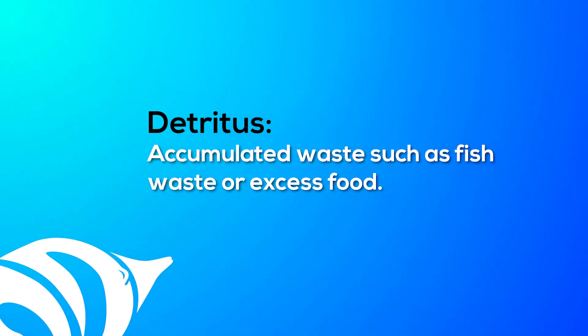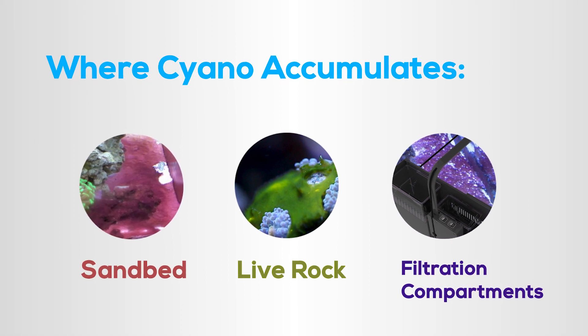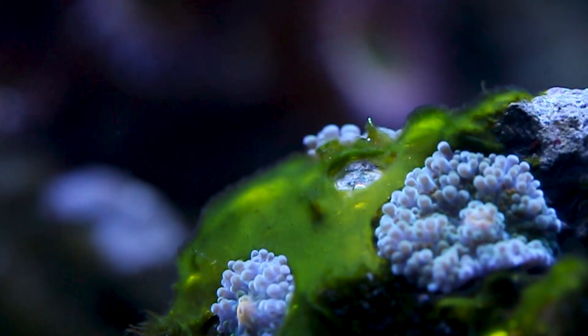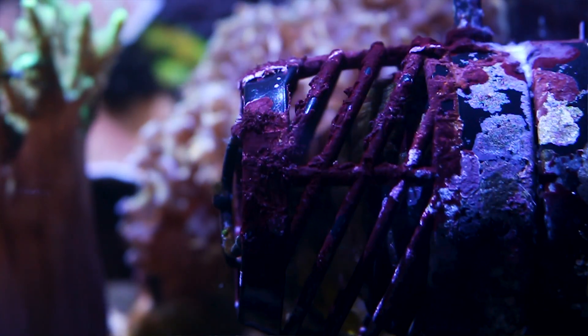Cyanobacteria feeds off the waste in your tank called detritus, and will likely grow in areas where this waste accumulates. These areas are the sand bed, live rock, and even your filtration compartments. Cyano loves dead spots in the tank where water flow is very low. So make sure you have a high enough flow rate in your tank and that all corners of your tank have excellent water movement.